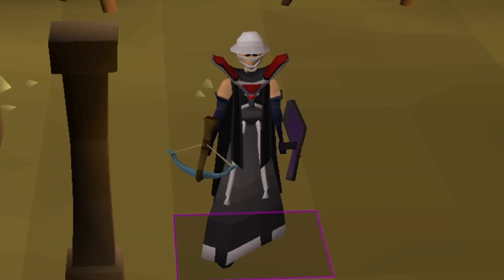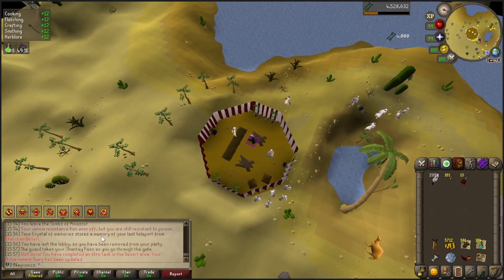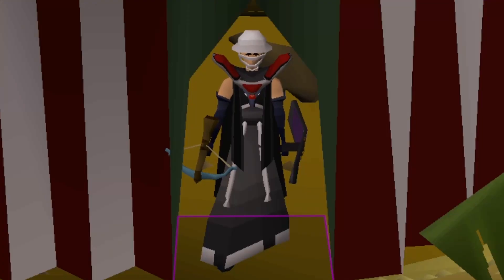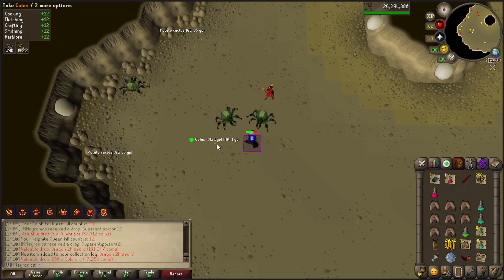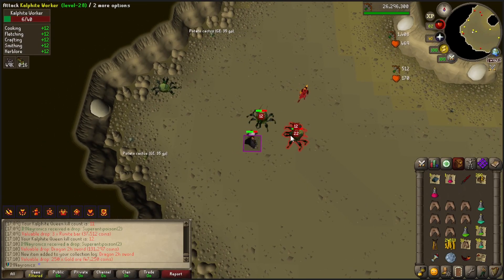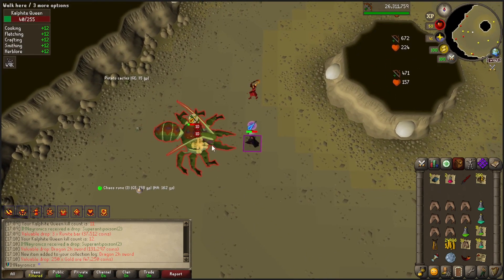I love when things come down to RNG. Ideally doing this gives us our elite task done in the desert, and now all we have to do is level up construction and get a Kalphite Queen head. I think we'll go for the head first. We got the dragon two-hander from the Kalphite Queen - we're so far 12 kills in. Going pretty smooth. When she spawns, just turn on prayer and spam her.